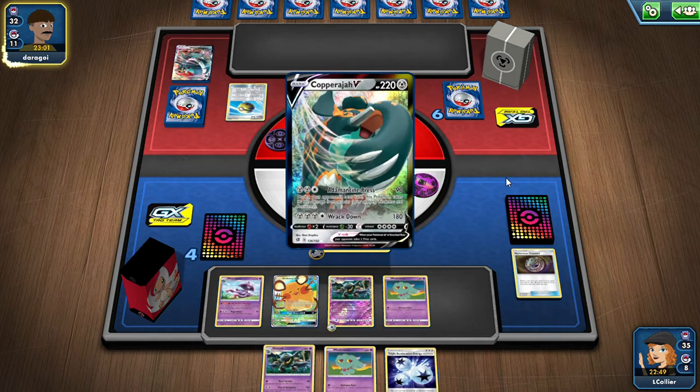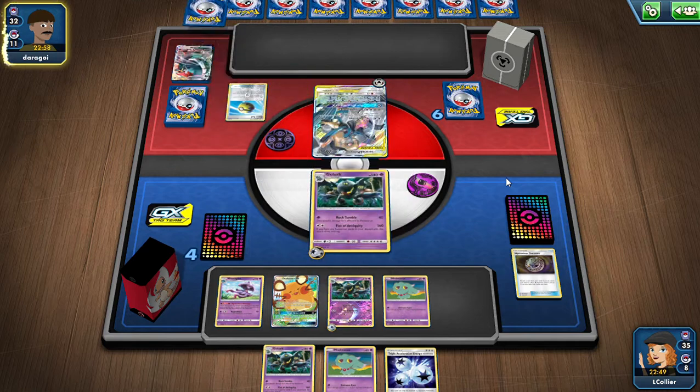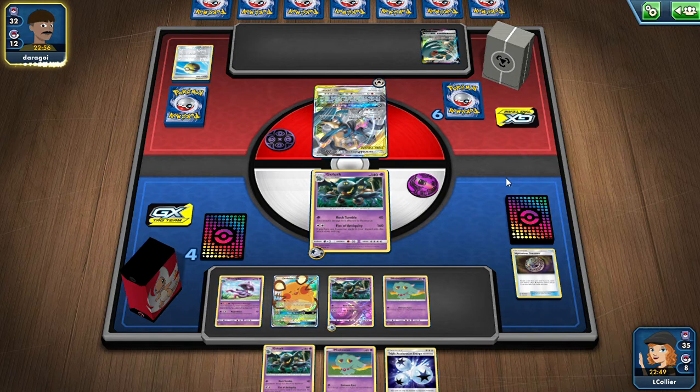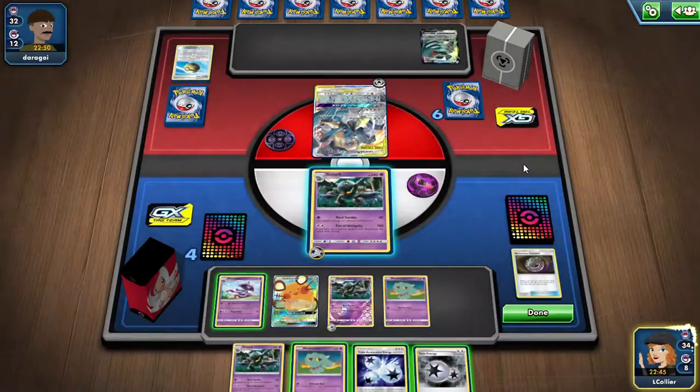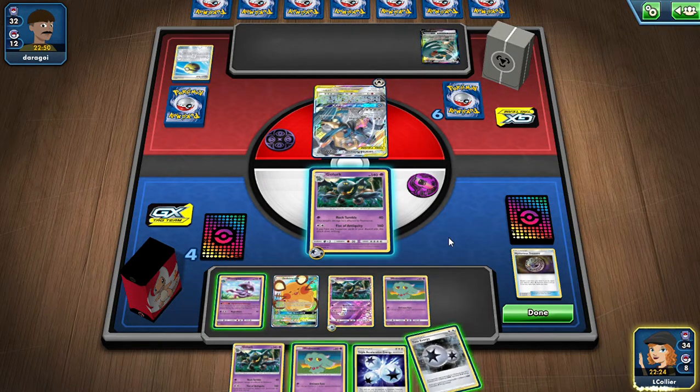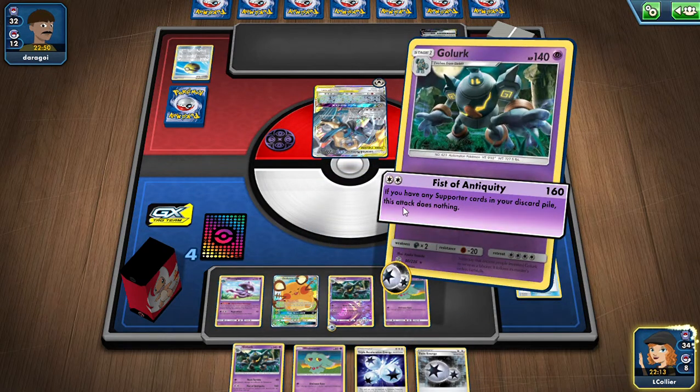Copperajah benched — two or three Metal Saucers, I'm assuming. He also has resistance on us — not weakness, resistance. I really don't want to attach a Twin Energy to give him a prize right now, but he's going to get resistance and I need to set up a Spell Tag. He didn't Metal Saucer yet though. I think we should just attack — punch for 140.